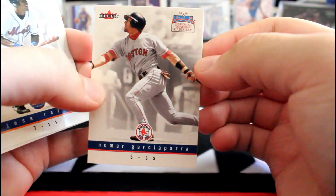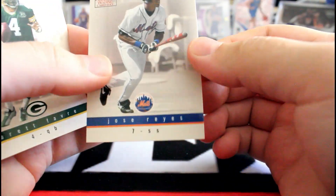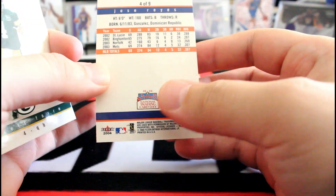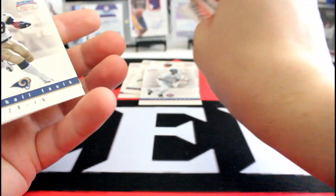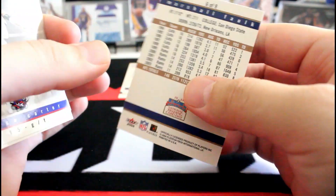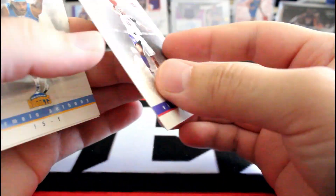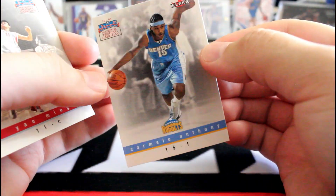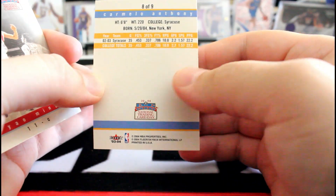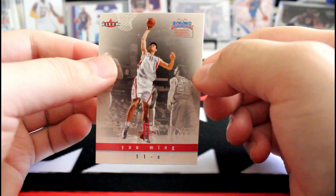Nomar Garciaparra. Jose Reyes. Brad Favre. Marshall Falk — nice! Vince Carter, pretty cool. Got Penny and a rookie card of Carmelo Anthony — nice. Too bad though, didn't pull LeBron. And Yao Ming. Not a bad break!